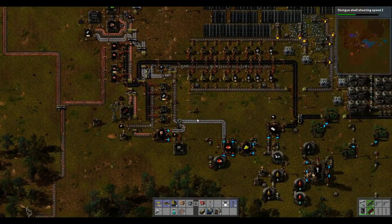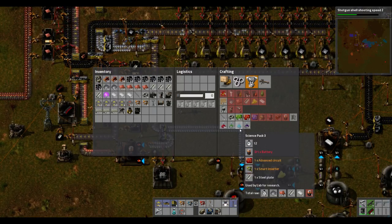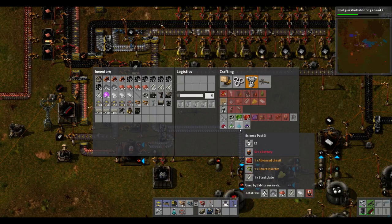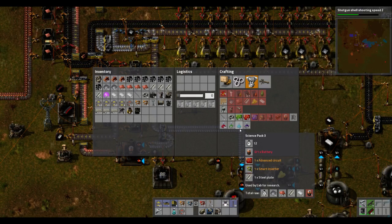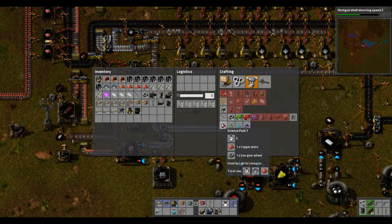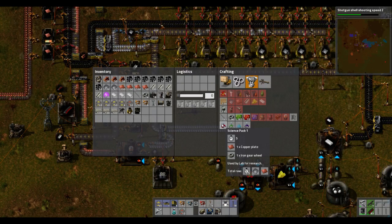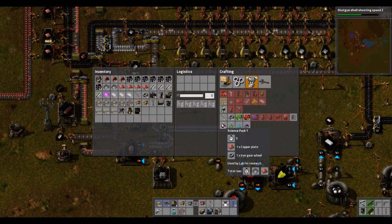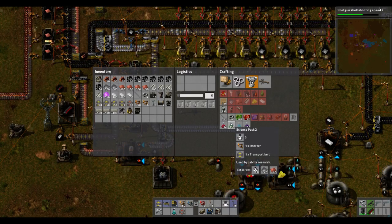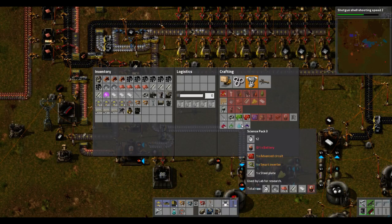The thing about blue science is it's got quite a few advanced products: batteries, advanced circuits, smart inserters, and steel plate — all of which are two, three, or four steps from the actual base product. It's not like red science where you just smelt some copper and there you go — that's a zero or one step process. In green science you've got kind of two or three steps, which most people can handle. But blue science is something new entirely.